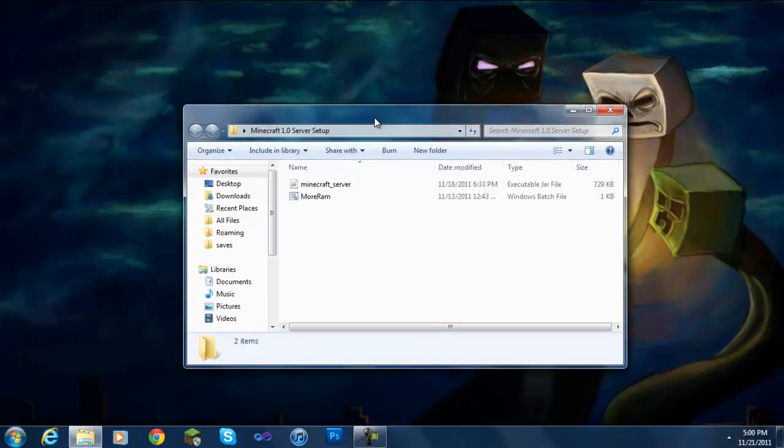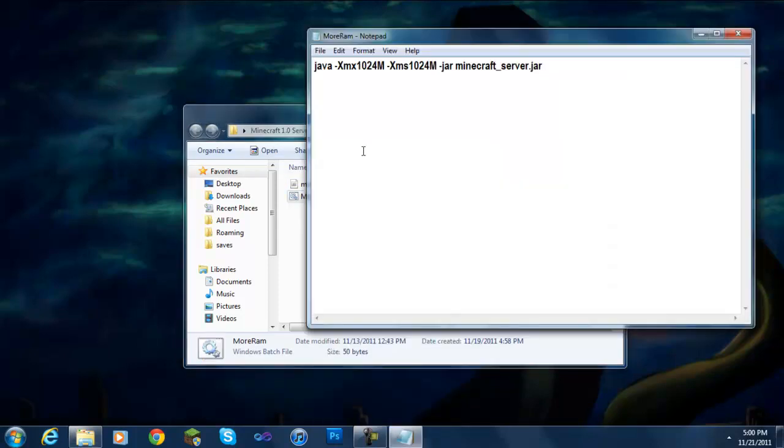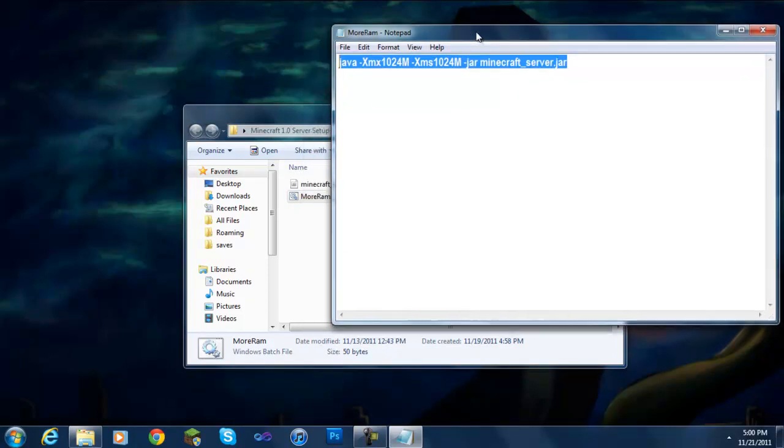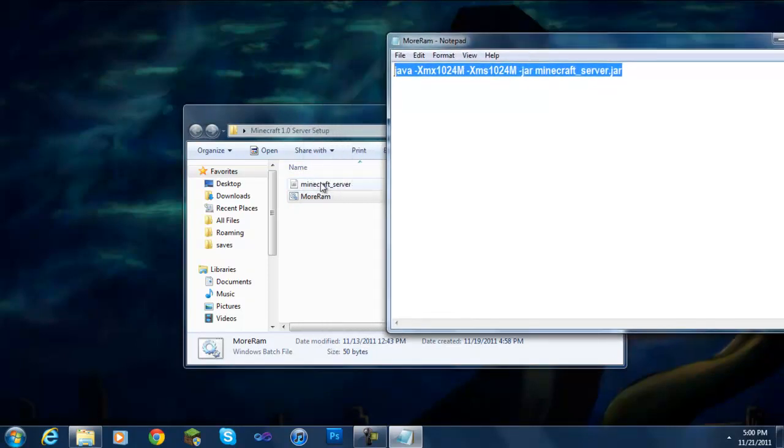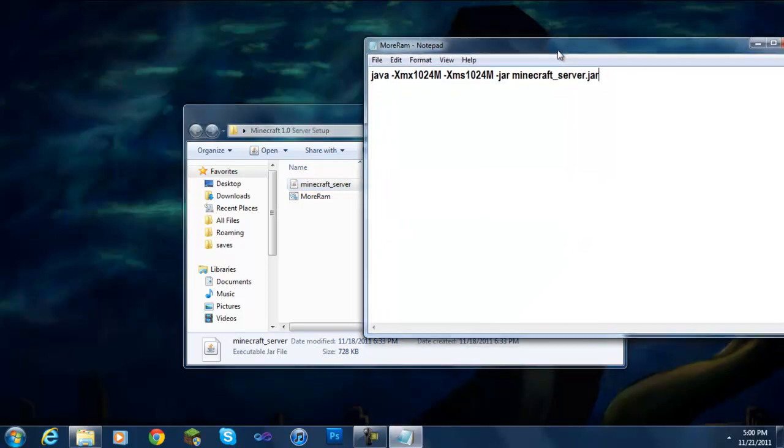This is Bajustly and I'm going to show you how to make a Minecraft server for 1.0. It's pretty simple — basically what you have to do is make a .bat file with a specific text line. Make sure you haven't changed the text of the Minecraft server file. I'll provide a link in the description. Make sure it's the .jar file, not the .exe.